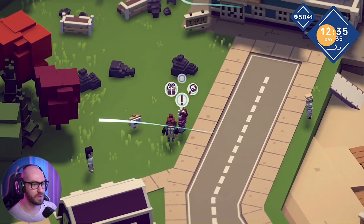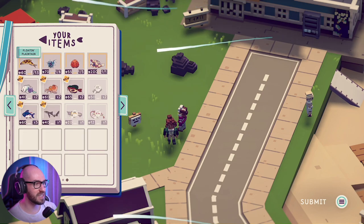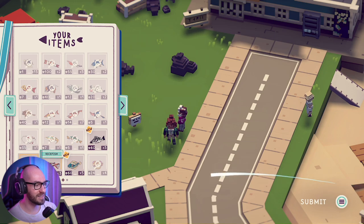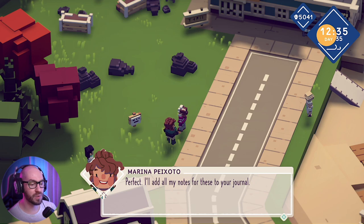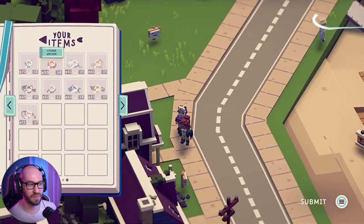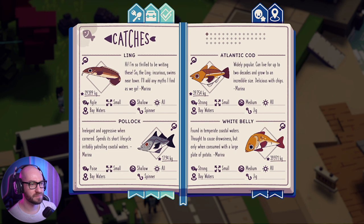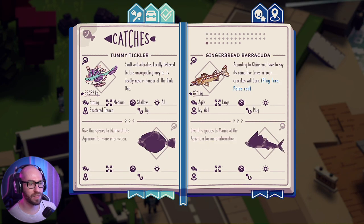Oh hey, hold up - I got a lot of stuff to give you. I mean, look at all this! Jesus, we got so much. Oh my God. And deliver. Wow, perfect. I'll add all my notes for your journal. There we go. And I think if I go to shelter again, we can deliver everything. Perfect. Alright, and if I go to the journal here - look at this, we got so many things!